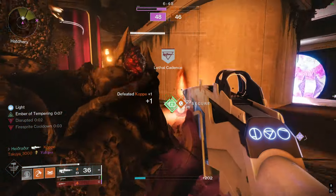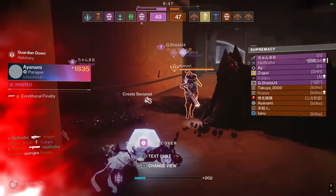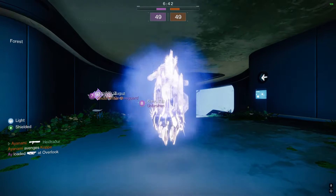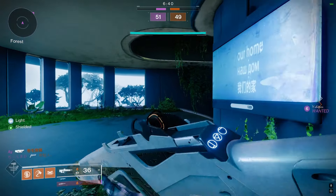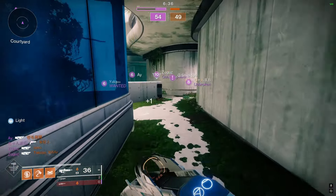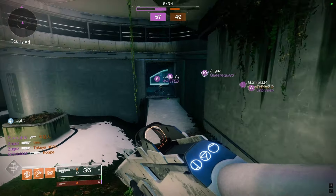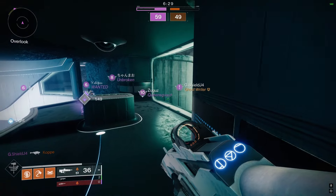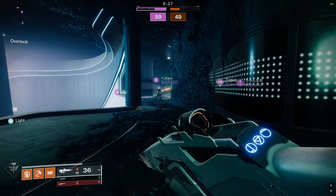I'm just holding my right side. Looks like I drew the Strand super that way because they didn't want me in their spawn, which is good — it means my teammates have the ability to grab power, get zone control, or get map control. So that helps me out as well as my team.